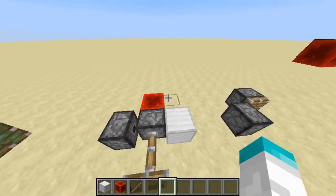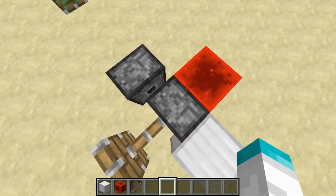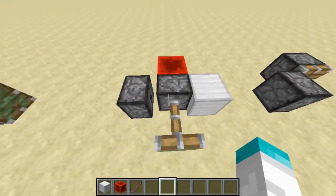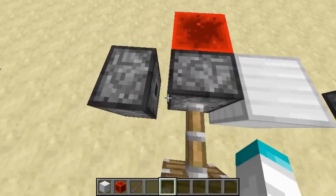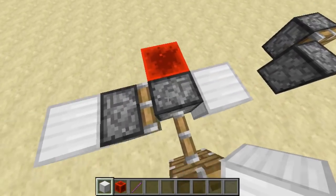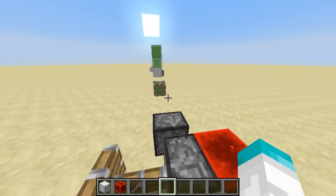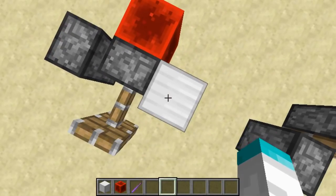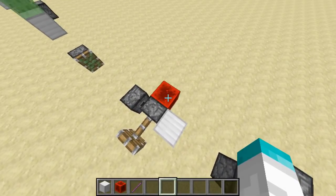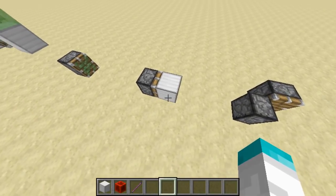Here's something else: a sticky piston won't retract a block through another block in front of it, but if that block is actually a block 36, it'll delete it and then actually retract the block through it. That is something interesting. You just saw it actually retracted that block after it deleted the block 36.